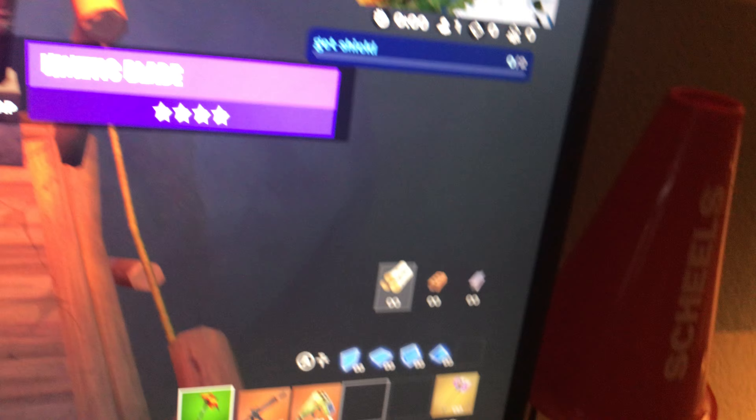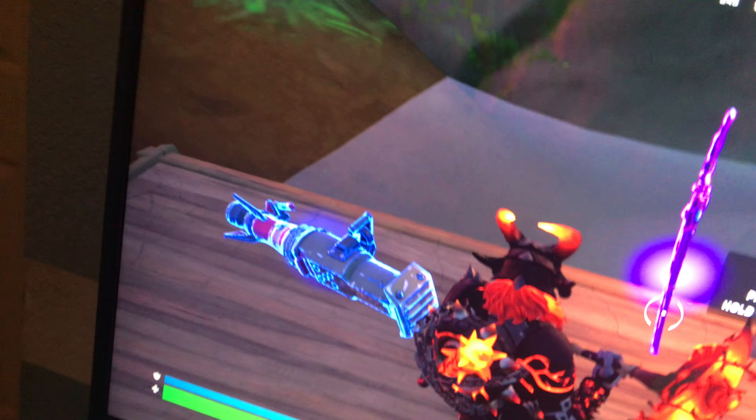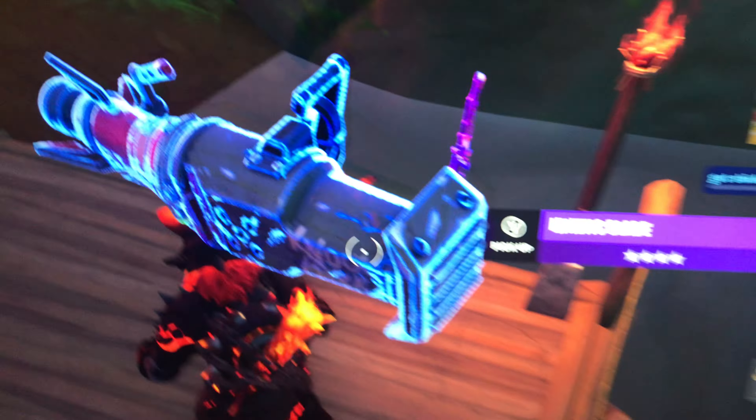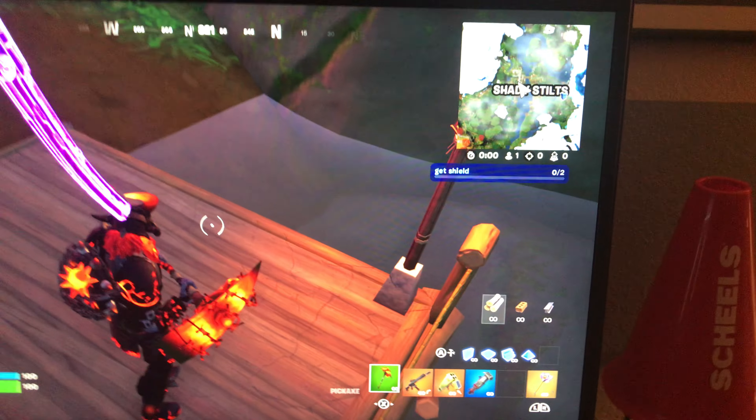I'm in a battle lab creative game right now and I already have the shockwave hammer, which is good for mobility, and I also have the kinetic blade. I tried picking up the rocket ram, which is in the game right now, but it won't let me pick up both.